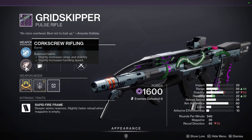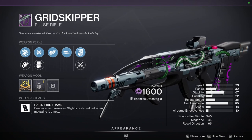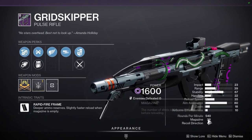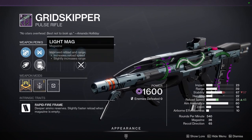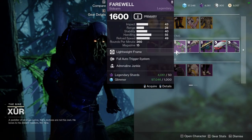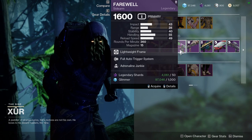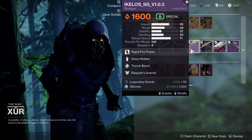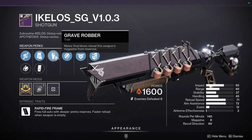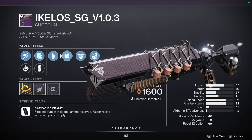High Impact Reserves on this rapid frame — I don't think it's worth it since I already have one with High Impact Reserves. The mag is 44, which is fine. Then Farewell with Full Auto — immediately ignore this one because Full Auto is pointless since we already have it intrinsically in the game, so you're really only getting Adrenaline Junkie. Then there's I Close with Grave Robber and Trench Barrel, which is actually pretty good.